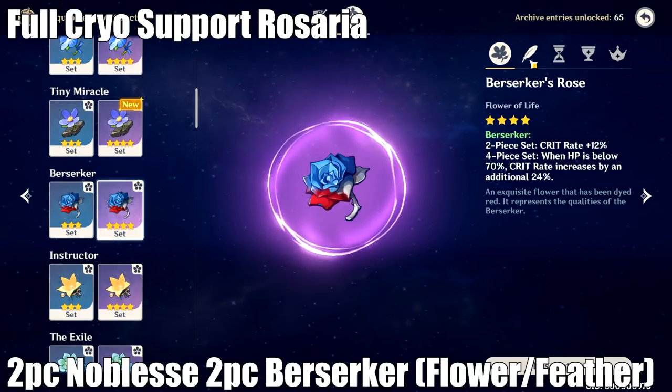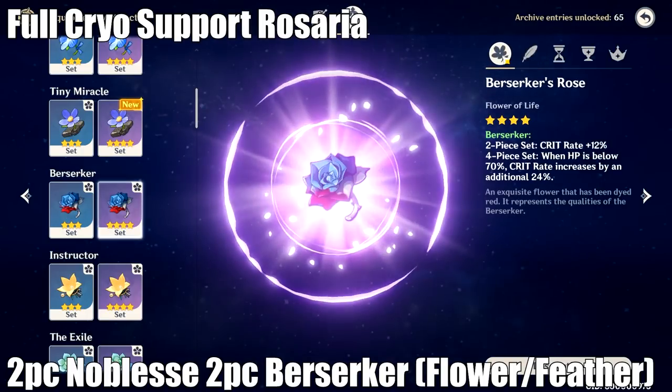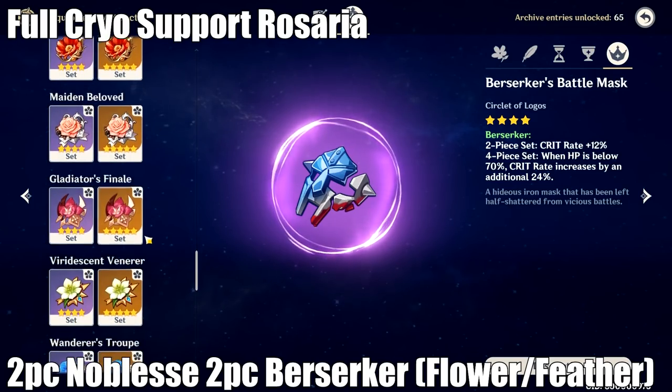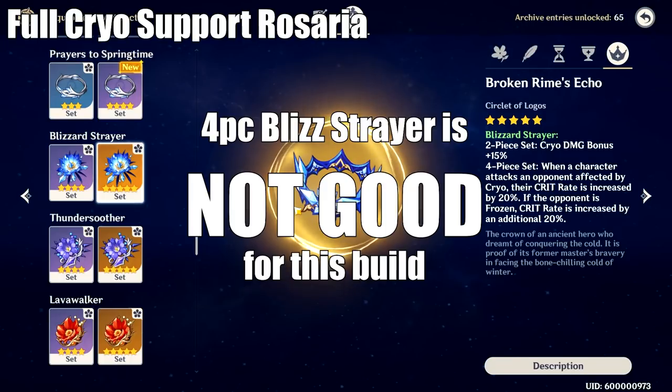In a perfect world, Rosaria is going to have 100% Crit Rate after you activate her E — it'll put her from 88% up to 100%. But in a not-so-perfect world where you can't get the substats you need, the Berserker set comes in super clutch. Because we don't care too much about damage and just want to make sure the Crit Rate gets applied to the party, we can run Berserker on the Feather and Flower, which lowers our damage slightly but gives us a 12% bonus to our Crit Rate. The key reason not to run 4-piece Blizzard Strayer here is that the 20% or 40% bonus Crit Rate from it activates the instant you hit an enemy — it buffs your crit rate in the moment of that hit calculation — but it doesn't actually buff your stat sheet. Whereas the 2-piece Berserker set does actually factor the 12% Crit Rate into your actual stats. The same rule applies with Cryo Resonance: you're not actually getting the bonus 15% Crit Rate added to Rosaria's stats, you're getting it applied to each hit.